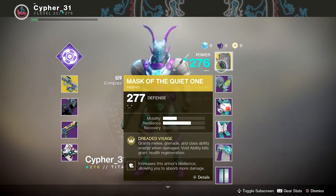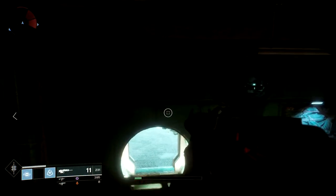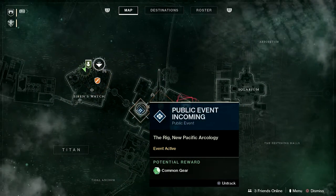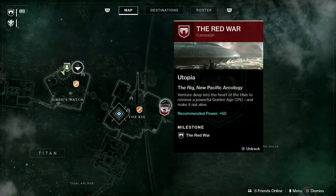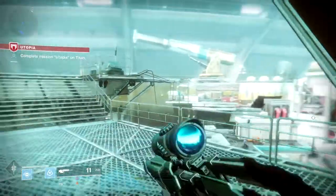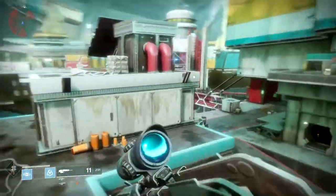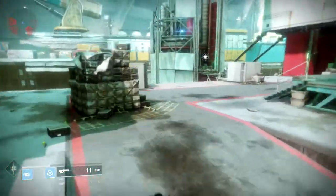Dreaded Visage grants melee, grenade, and class ability energy when damaged — that's what he does. Now, what are the orange sword icons? Those are Adventures. The blue ones are public events and the red square is a story mission.